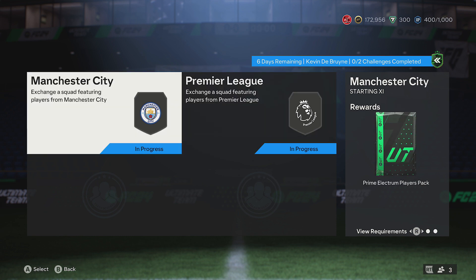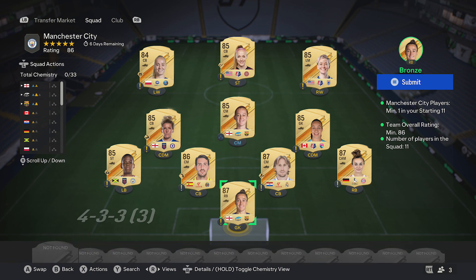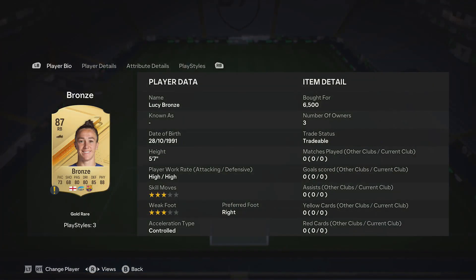So get two packs back just here. The very first squad is 86 the rating, and it also requires a Man City player as well. So the first thing you'll do: pick up three 87 red cards. My ones are 6,500, 7k, and 7,400. Then you'll pick up an 86 red card — Parejo — currently 4,500 coins.